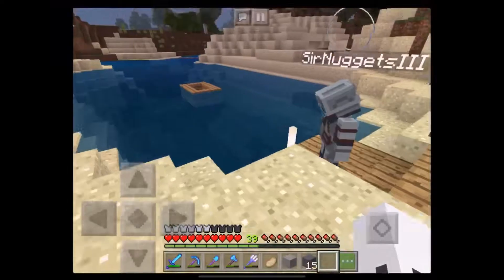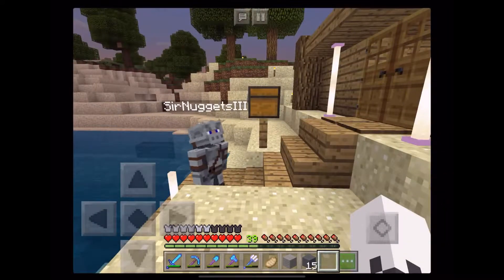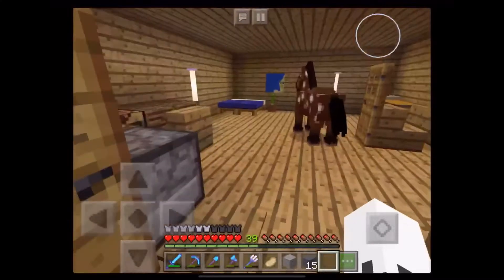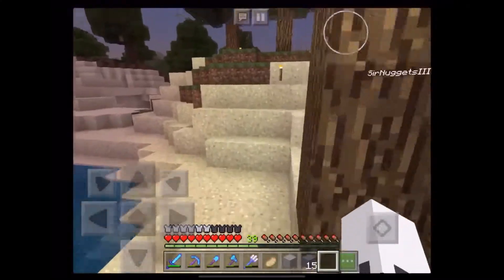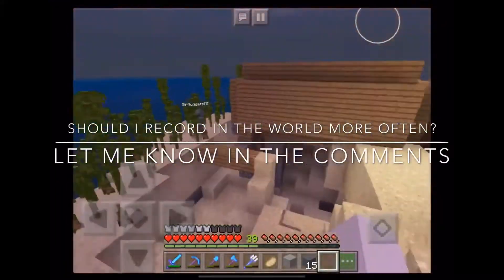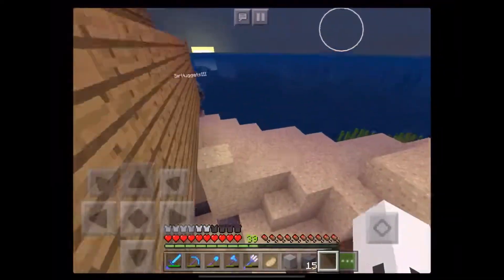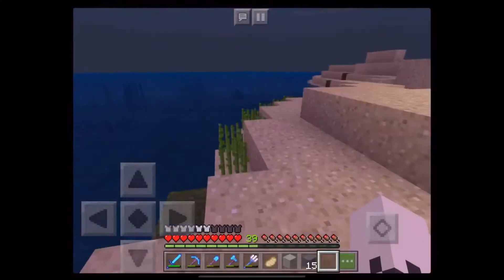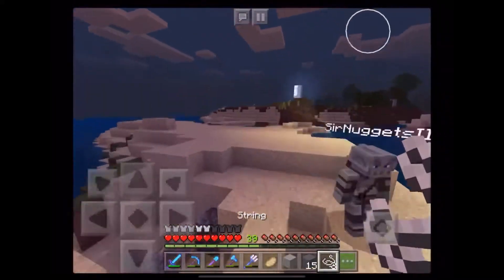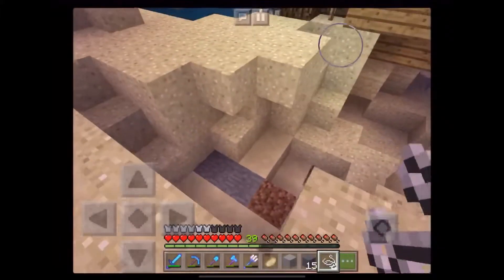Sir Nuggets is using the Nintendo Switch version, whereas previously he was using the iPad. Okay, so this is my house, this is a little mailbox, these are some end rods. I'm planning on expanding my house — try not to die as much. Expanding where? Out into the ocean, still on land, make it a bit taller on land. Maybe make a little secret underwater base. I have a bamboo farm in the back and a sugarcane farm over here. Another goal I have is to not die as much.